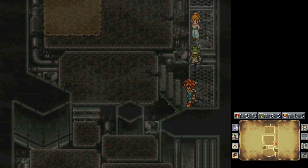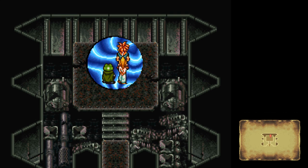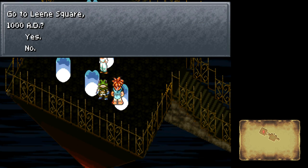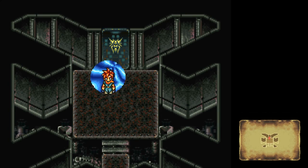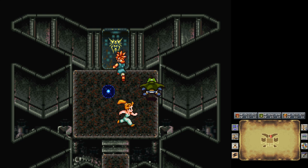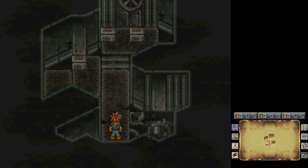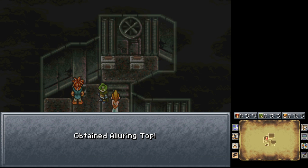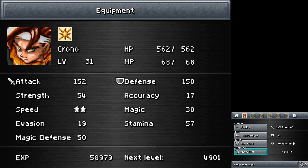I thought there was a door here as well — I forget where all the doors are. Oh, I'm on the wrong side — I got confused. I wanted to go to Bangor Dome — this is where we started in the 2300 world the first time. There's the door I'm looking for. Treasure — a Luring Top and a Workman's Wallet. I guess I could change our accessories now.